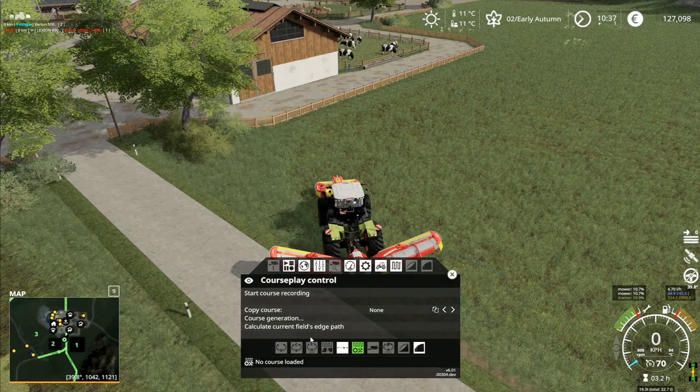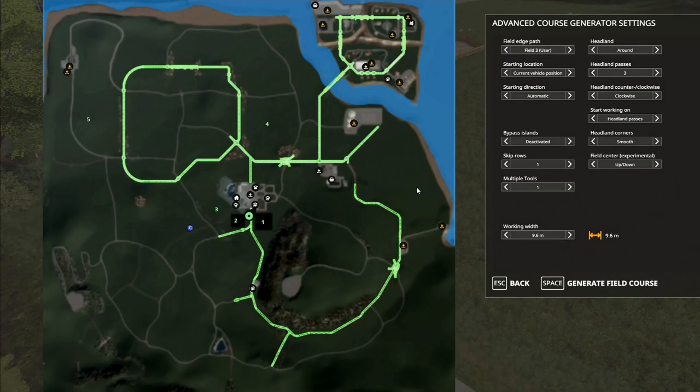I've added field one's edge path to the list. I go to field one user, which is the field I'm on, and we've got three headland passes clockwise set up. I'm going to skip one row, and for headland corners I've got smooth or turn-round options — I'm going to go with smooth on this one.